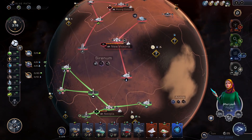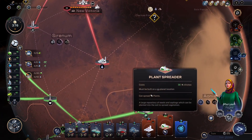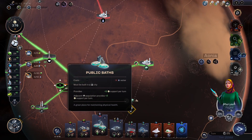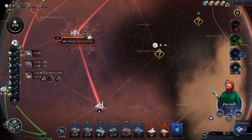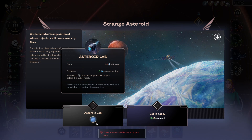This is not so far away anymore, by the way. Like, if I build this thing and pop one aquifer, we will have rain. So it's pretty close. I'm just going to sit on those nitrates and see what I do with that. We detected a strange asteroid whose trajectory will pass closely by Mars. Our scientists observed unusual properties on this asteroid — it likely originates from another solar system. Constructing a lab on its surface can help us analyze its composition thoroughly. Asteroid lab — 24 silicates.